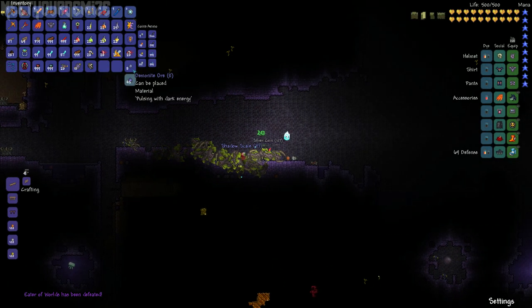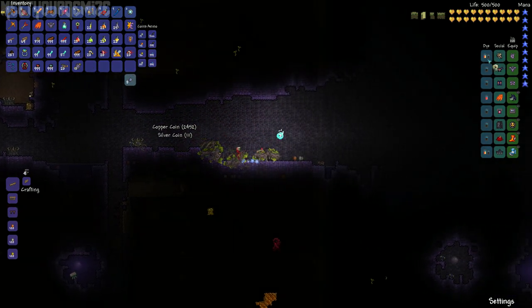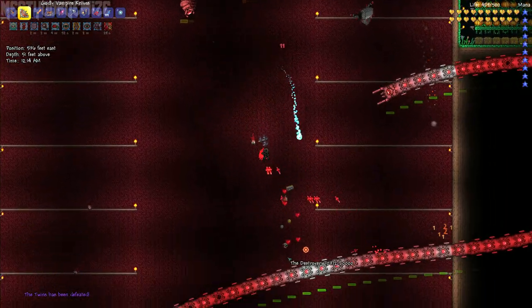There is a total of 11 different masks which correspond to each of the 11 main bosses in the game, which you can see me defeating and acquiring their masks in the video. I'm going to quickly list them all off, starting with the eye mask from the Eye of Cthulhu.